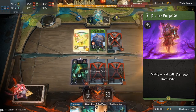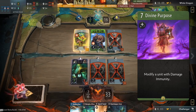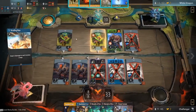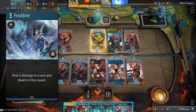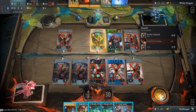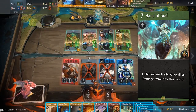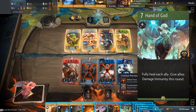First we have the damage immunity mechanic, which as the name implies makes a unit invulnerable to any form of damage. While in this state your units can still be healed and afflicted by the non-damaging effects of spells. For example, you can still cast Frostbite on a unit with damage immunity and apply Disarm, a debuff that prevents a unit from attacking, but no damage will be taken. At the cost of 7 mana, Hand of God is a powerful card that provides damage immunity to all your units for that round, in addition to fully restoring their missing health.